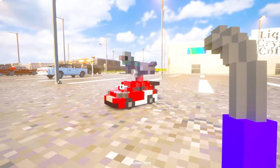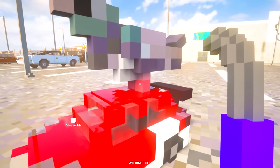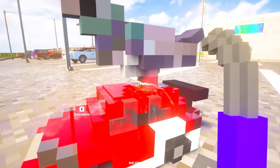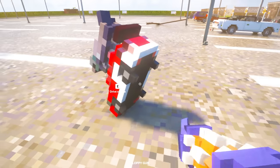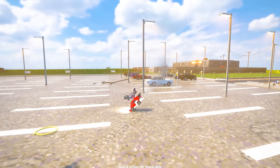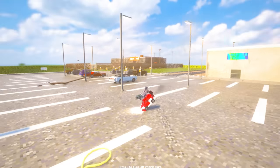I think something bad happens. Let's get our welding tool out and just weld this bird to the top of this car. Is that welded? I think it might be. Oh, it is! Okay, we're in the car. We just need the bird to start flying away now.